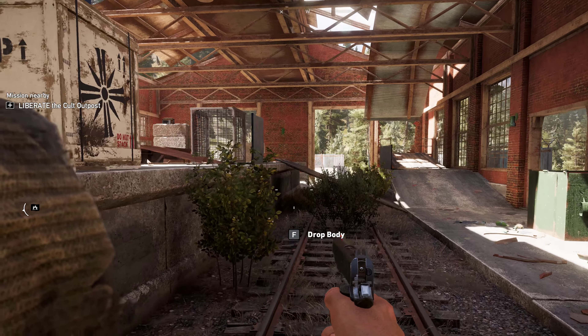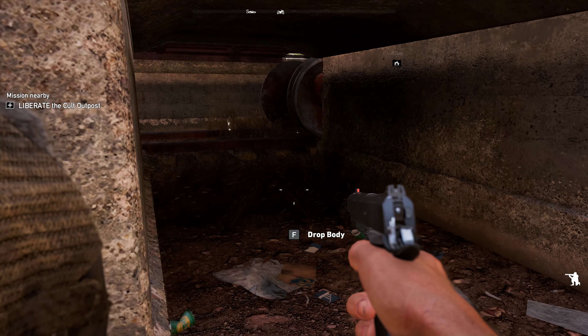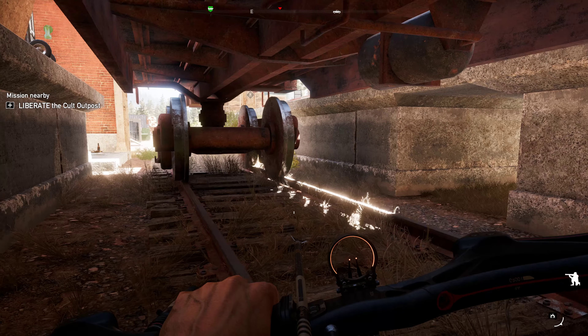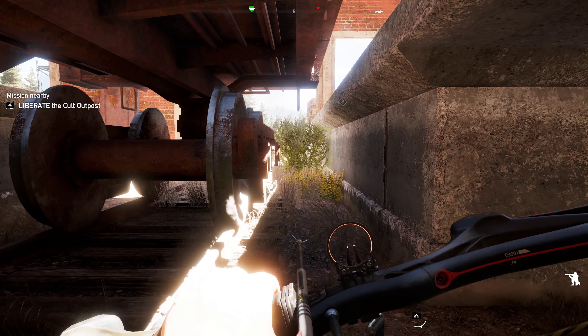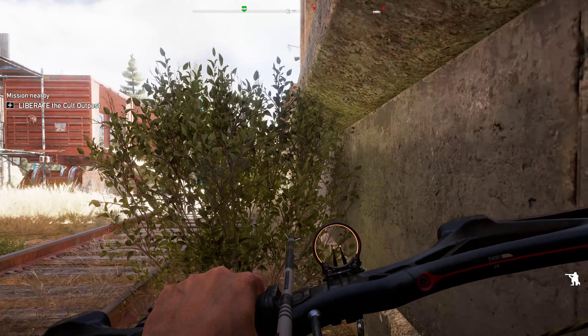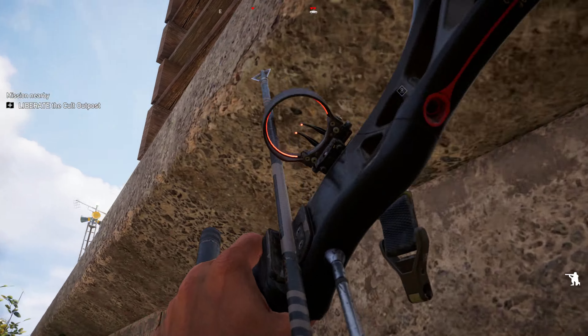Then you're just going to stay crouched right here and crouch towards this guy. Just be careful — he's going to make his little head movement looking that way. You've got to avoid his head movements, so just kind of move back and forth, side to side, and take this guy down. Once you take him out, pick up his body right away and move him.